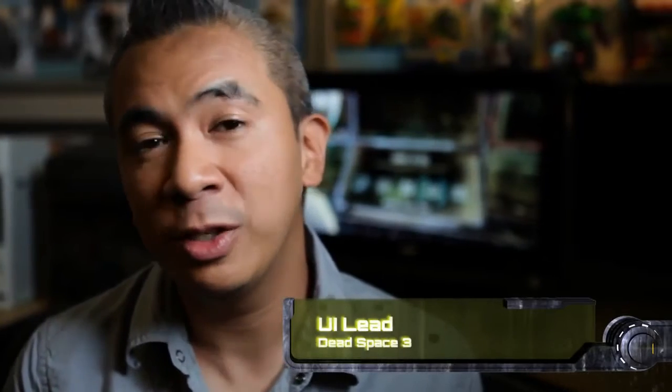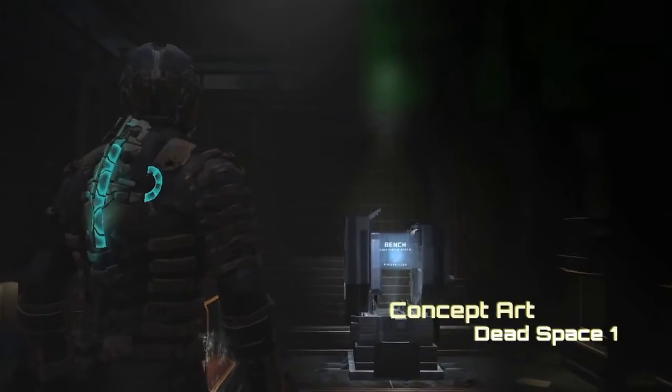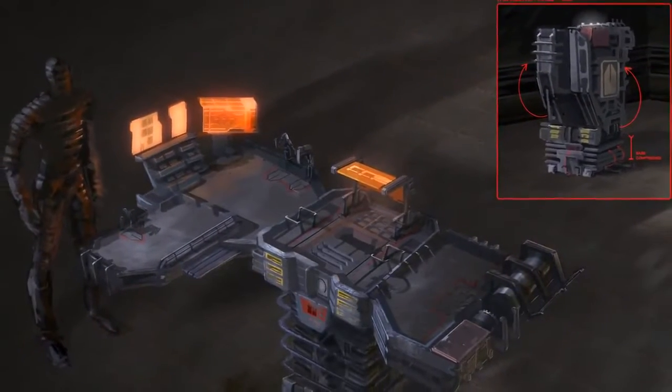We always wanted to show Isaac as a true engineer. He's resourceful, he's smart, and he's good at building things. The bench was always an attempt at showing this. Case in point, the plasma cutter was always a mining tool originally used for cutting boulders, and he somehow refashioned it to be his primary weapon.